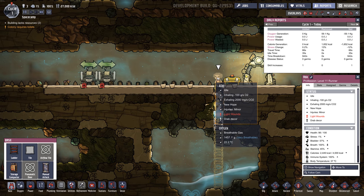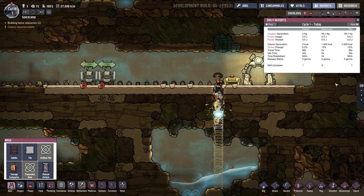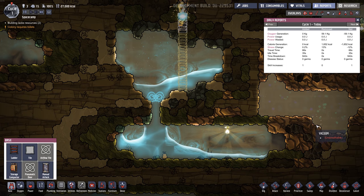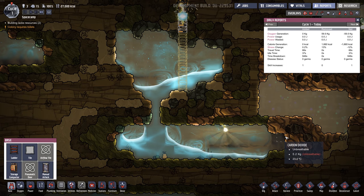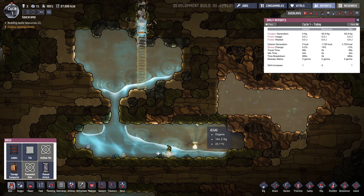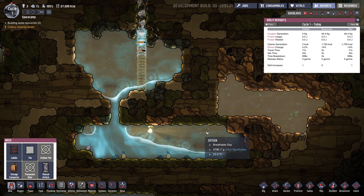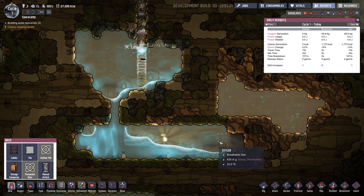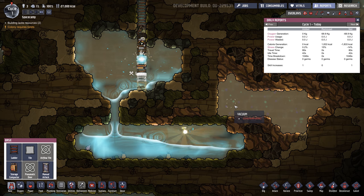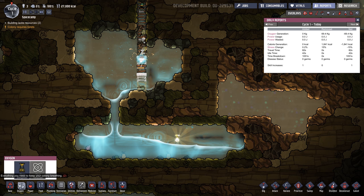How close are they to going to the bathroom? Bladder 57% — uh-oh. The water fell through into our shine bug! I hope he doesn't die. Don't die!